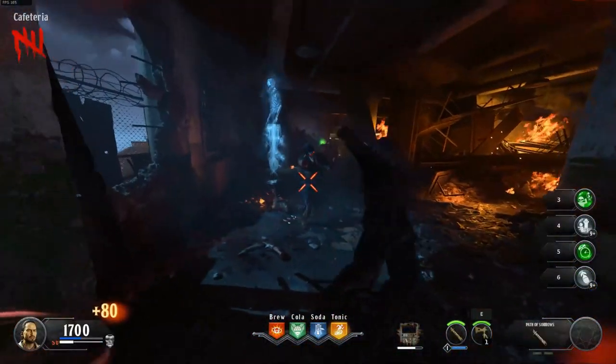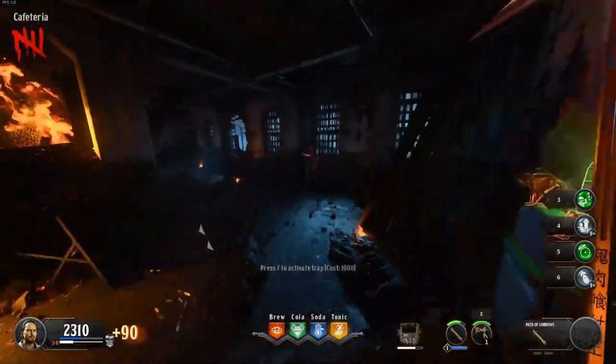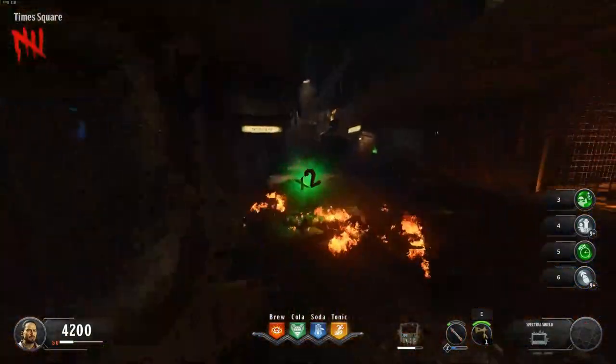Your goal for round 5 should be to get a level 2 special weapon because this is a requirement in order to do the monkey bomb Easter egg. Once you have a level 2 specialist you can finish the round by camping in the spot next to the wall bite.